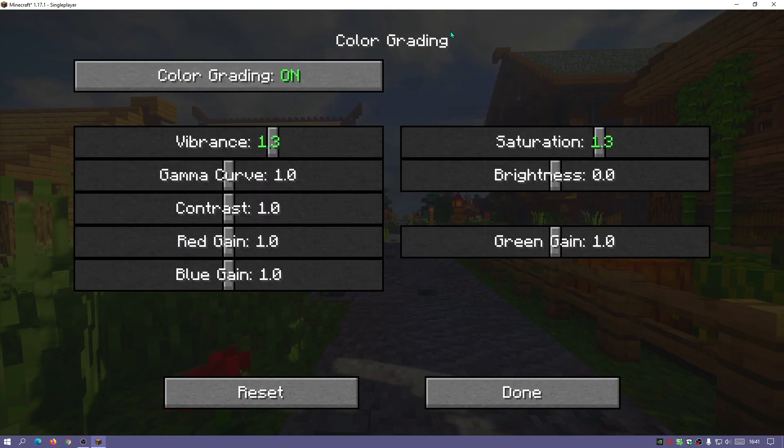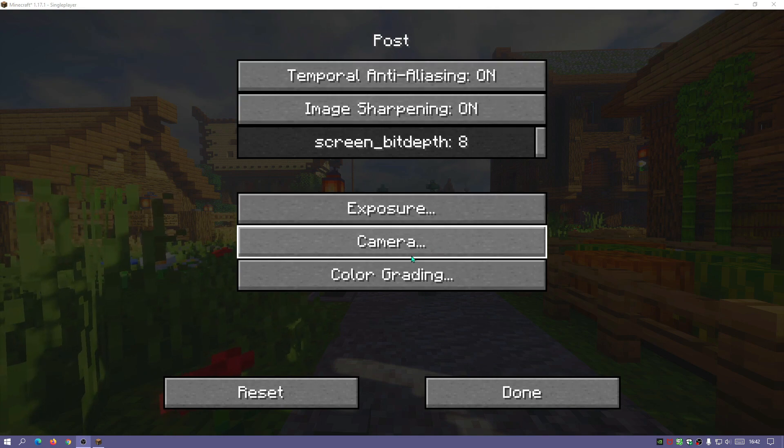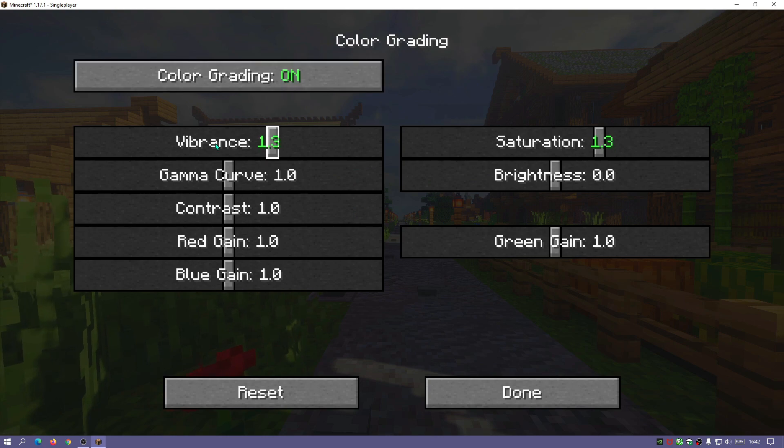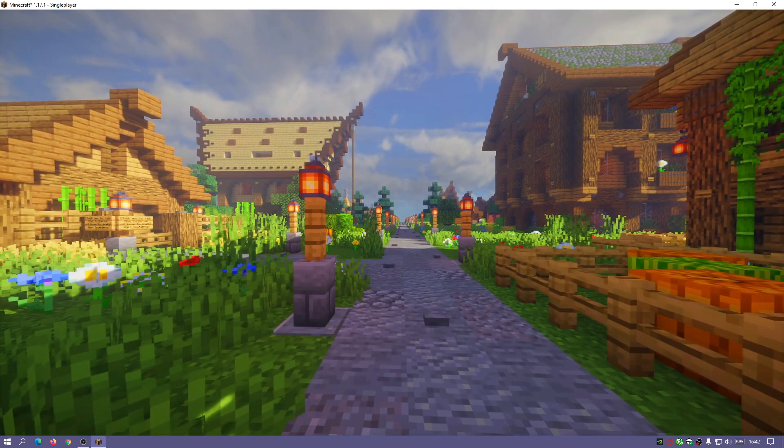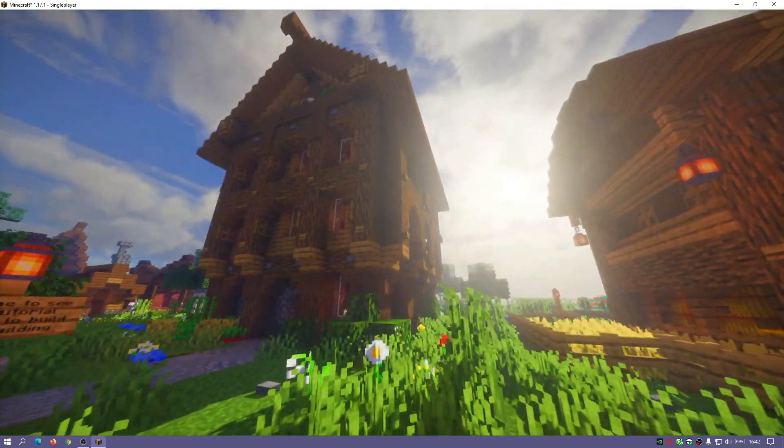This color grading section is slightly unique compared to other shader packs I've seen — normally color options are hidden and hard to find. In this shader pack it's easy: just go to Post and then Color Grading. I've turned on color grading and set vibrance to 1.3 and saturation to 1.3. You can also adjust all the other color grading settings to whatever suits your needs.